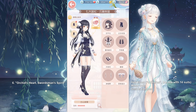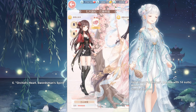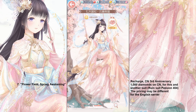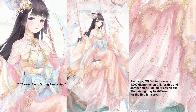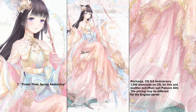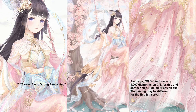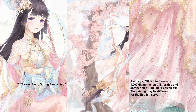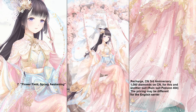The next one is Orchid's Heart, Swordsman's Spirit, a minor suit from the 4 Stories Hell Event. And keeping up is a Recharge suit from the 3rd Anniversary. She came with another Ruin suit which was a robot girl, but she herself has been very popular due to that awesome swing-slash-tree accessory she has.